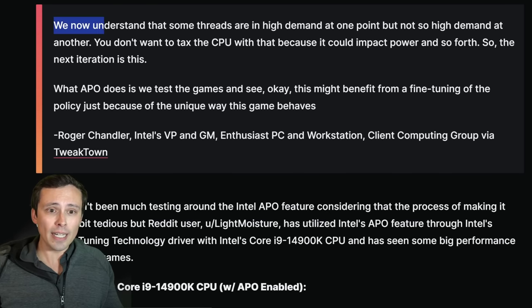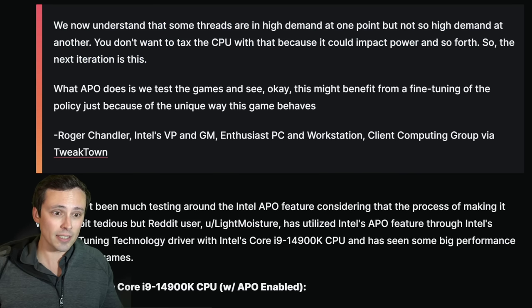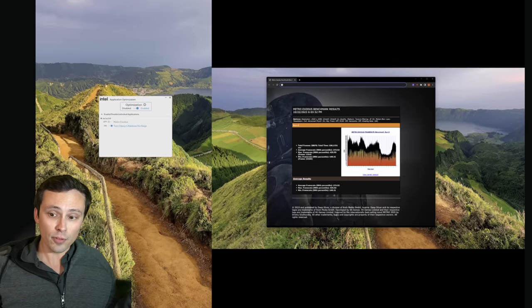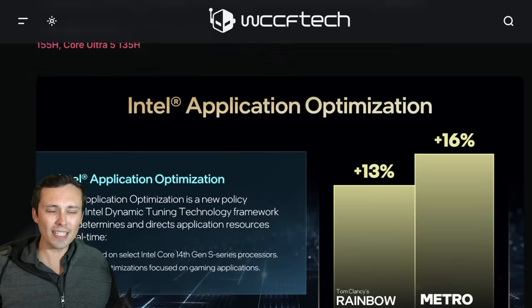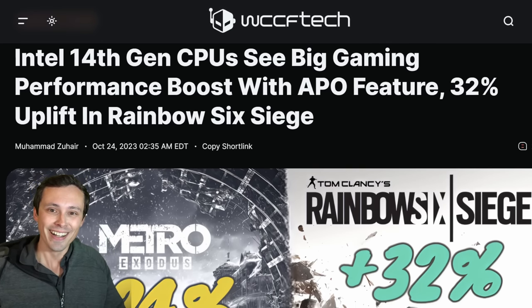Basically, Intel's APO recognizes that some threads are in high demand at one point but not another, and taxing the CPU with that impacts power and so forth. What APO does is test the game and fine-tune the policy based on the unique way the game behaves. We are now seeing some independent testing showing performance gains when you enable this feature, though it's not like you just use a 14th gen chip and it automatically works — which would be the better implementation. It's cool and possibly worth taking a look at if you're already buying a 14th gen chip.